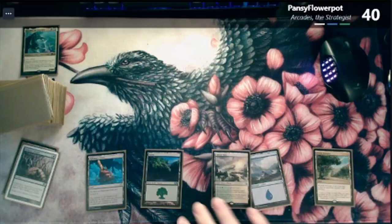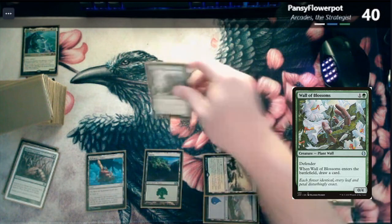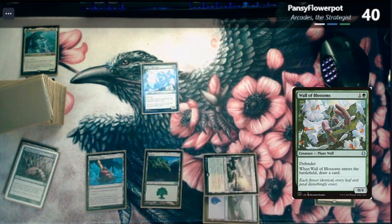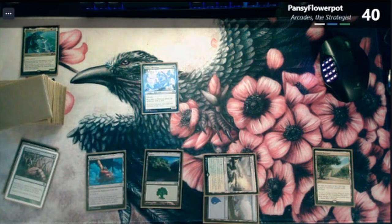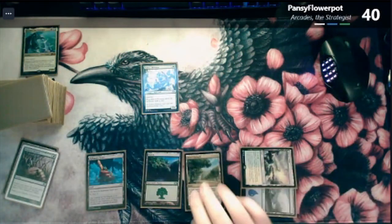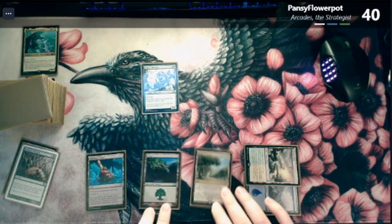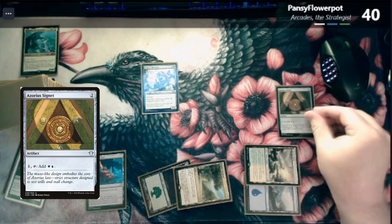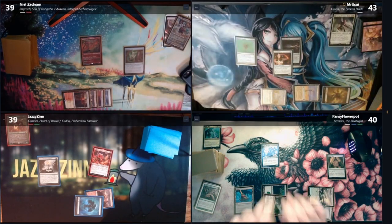Two for a Wall of Blossoms. I gain one life, and I draw a card. You're going to gain a lot of life off my deck. And then I will pay two for an Azorius Signet and pass the turn. I will untap, I will draw. Oh my god.